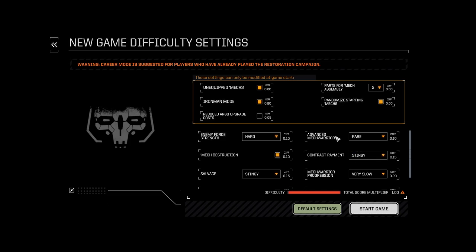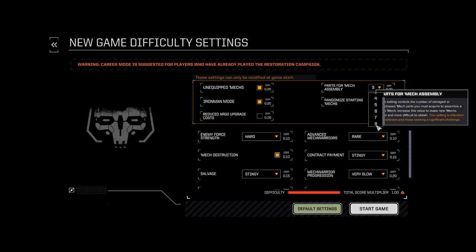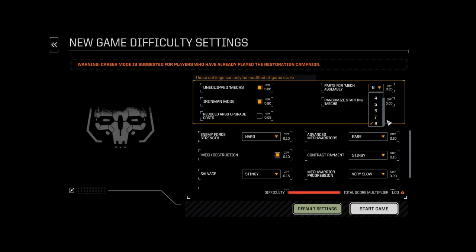Mech warrior progression will be very slow, which makes it more meaningful and harder if we actually lose a pilot. We're going with stingy contract payment and very rare advanced mechs, and we're randomizing our starting mechs. The only thing I wouldn't change is the parts for mech assembly — I want to assemble mechs and showcase different builds, not grind mission after mission just to get parts. So that is our starting setup — pretty much the hardest that BattleTech offers.